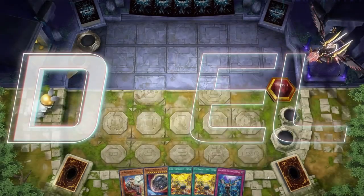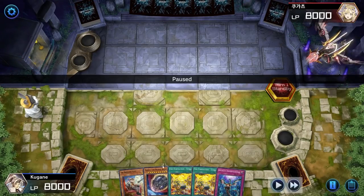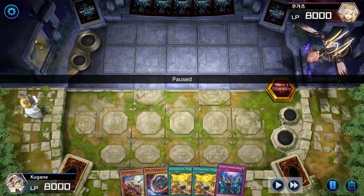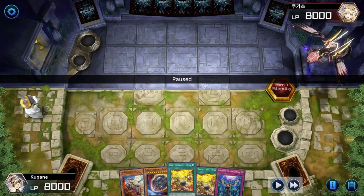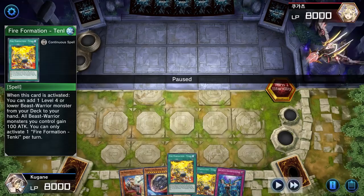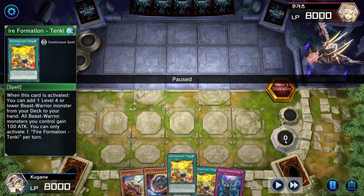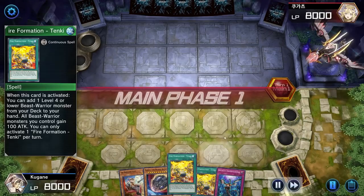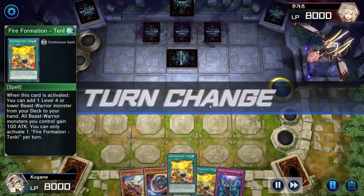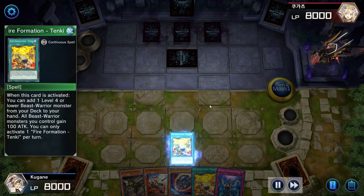So here we go, our very next game. We're going second but we have a decent going-second hand. We have Nibiru in hand in case they go ultra wide, Infinite Impermanence in case we want to negate something, and on top of that we have a double Fire Formation - Tenki — a bit clunky since you can only activate one per turn. But with Fire Formation - Tenki you can very easily fetch yourself the Fractal from the deck, dump the Naval into the graveyard, and then fetch yourself the special summoning card.